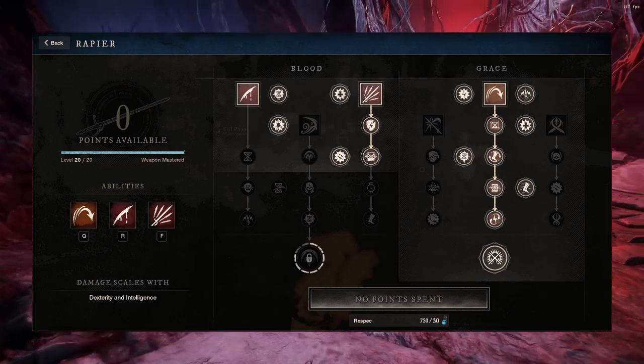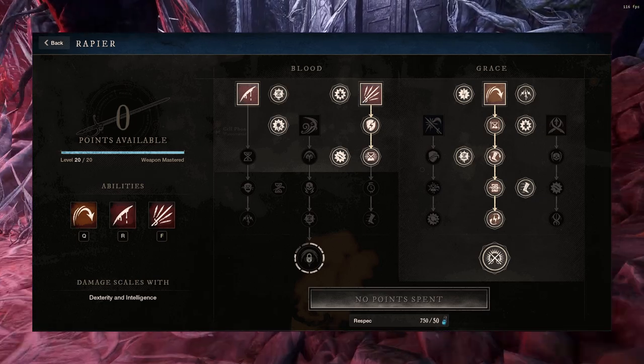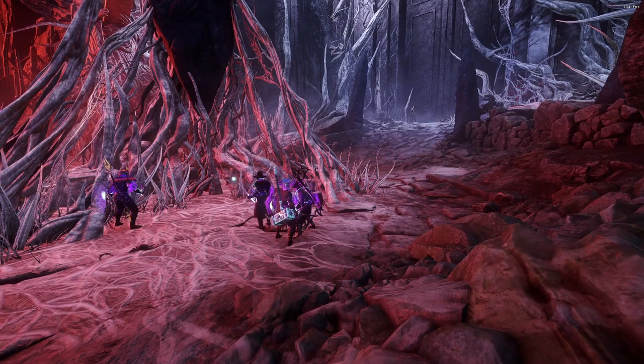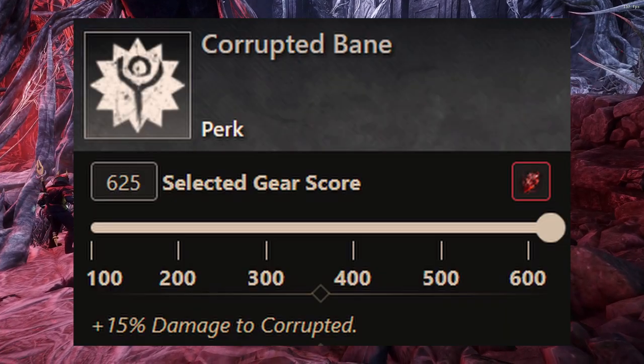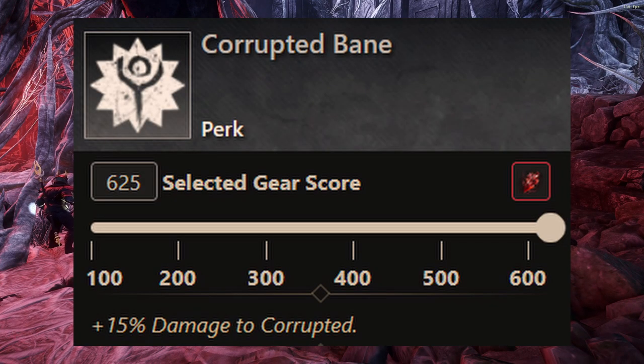Tondo is going to be a huge damage increase for your entire team, and we'll show you why in just a second. When it comes down to the gems, for the Rapier first off, we're going to want the Sapphire. The Sapphire is going to give us more damage when it comes to the base weapon stat or intelligence — in this case it's most likely going to take that intelligence, and we'll talk about why that is.